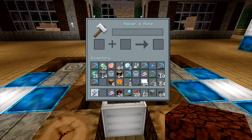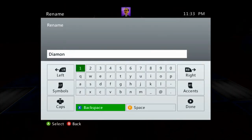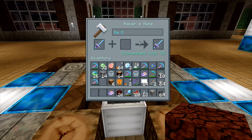Now what I'm able to do is rename the item. You can call it whatever you want. We're going to call it 'the D.' It would cost me 35 XP to rename it. So let's do it.